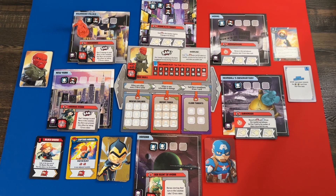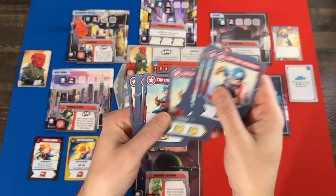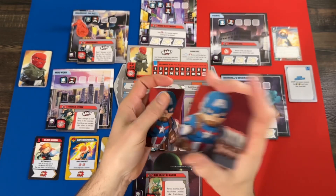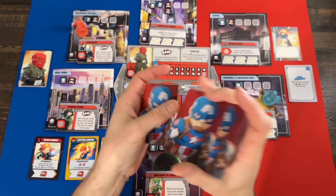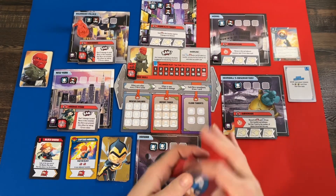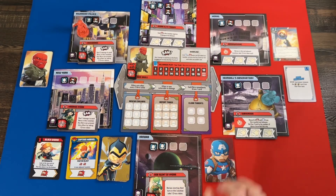We're facing Red Skull — his thing is he wants to fill up his fear track, and various events during the game cause that to move up. If you haven't seen Marvel United, here's the quick overview: you have cards in hand with action symbols on the bottom, you play one card and have access to all actions on that card plus the previous card played. So after the first turn there are always two cards' worth of actions, and there's cool teamwork involved in choosing which actions to take.